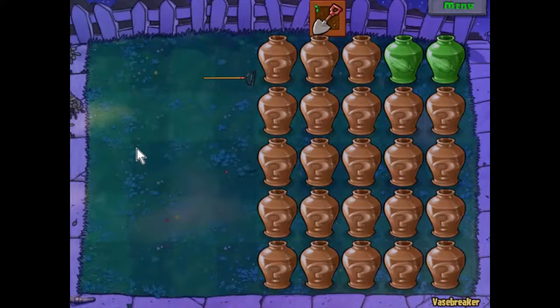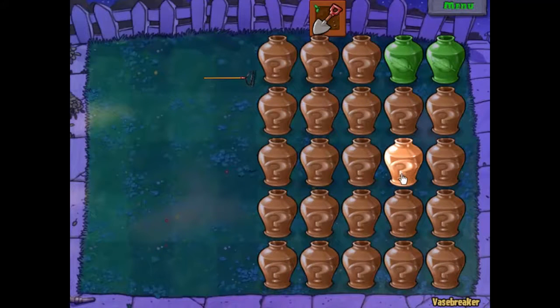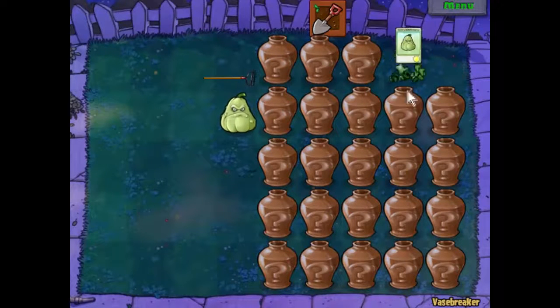We've played something similar to this before. Zombies will appear when we break these crates. These ones are good ones — we will always get something that will help us if we smash these. So let's start with those.